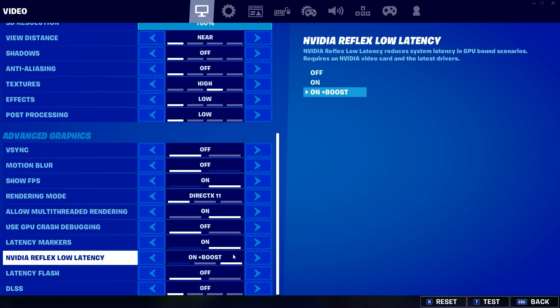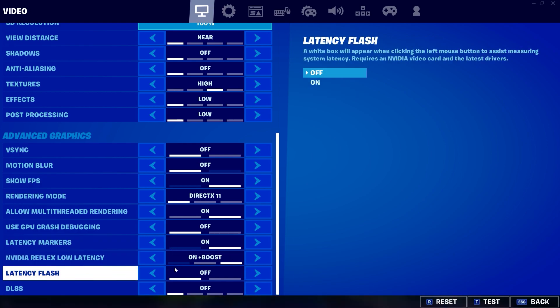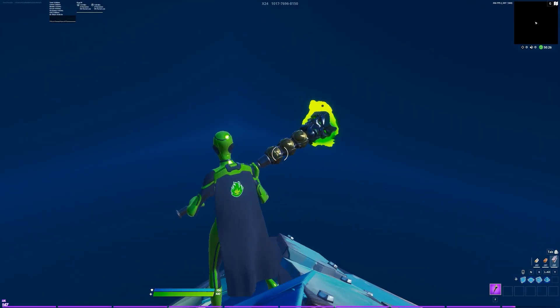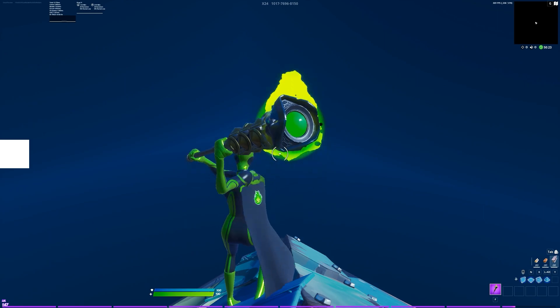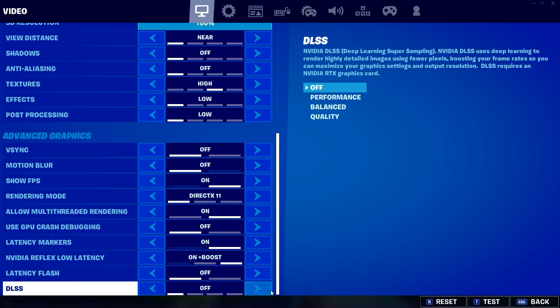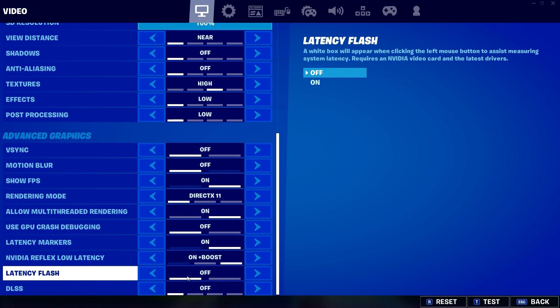NVIDIA Reflex Low Latency — put this on boost. A lot of you want to know what latency flash is: essentially, whenever you click your mouse button, a little square is going to appear showing your latency. That's pretty much all it is. For testing out certain settings you can keep this on, but in general keep this off at all times.